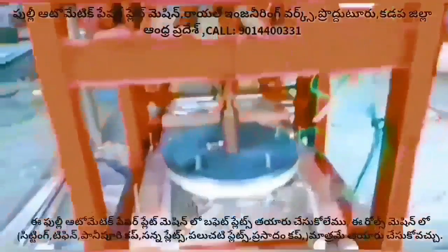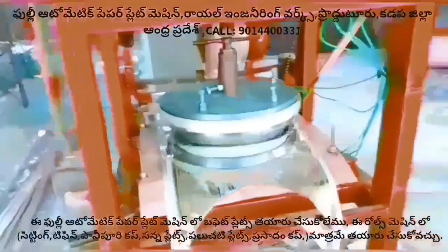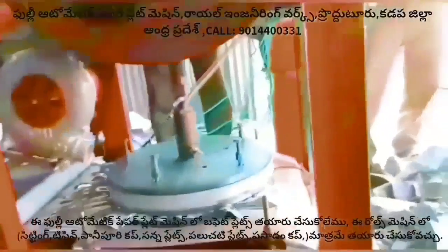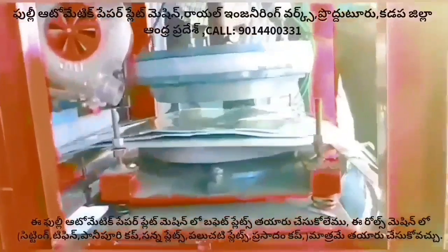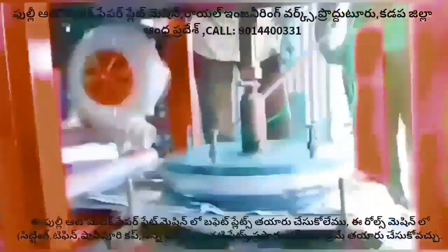We have a table view of the table and table view. This full automatic machine is ready for buffet plate. If you are involved in roles, you can find a man, a buffet player and a sitting player, and you can find all your information and calls and directs. The buffet players are semi-automatic.